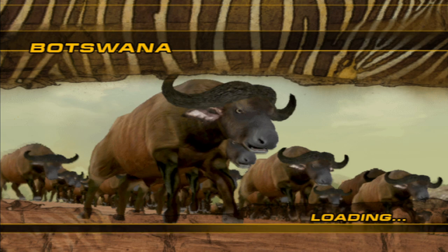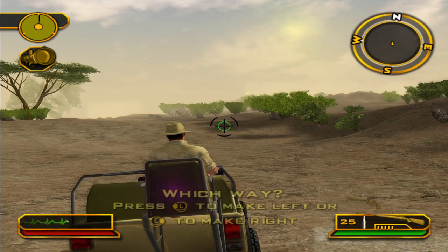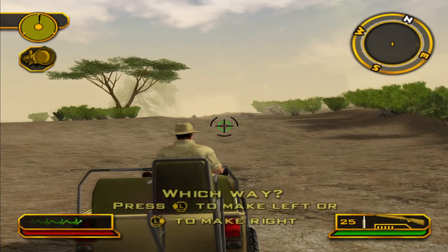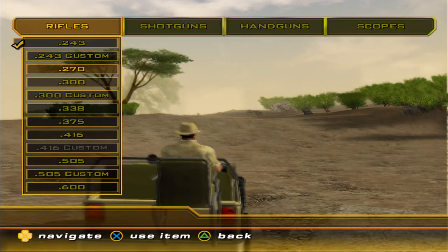So the buffalo are part of the big five, but you don't shoot your trophy buffalo in Botswana. Let's do it. What does the portal recommend? 416. Okay, that's what we should use.